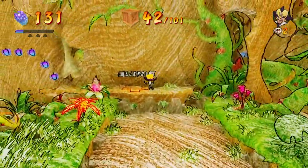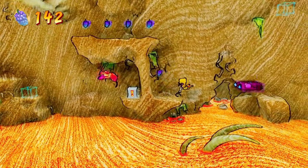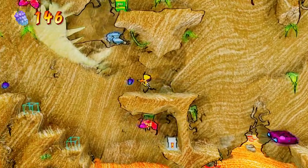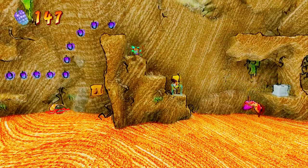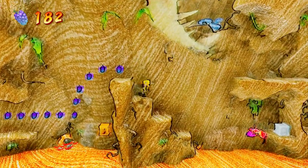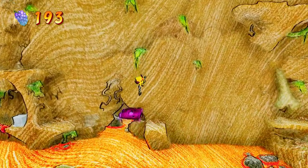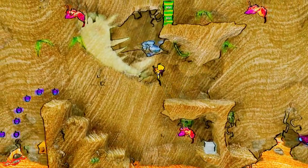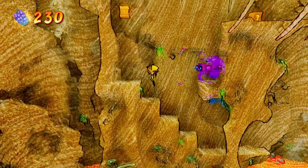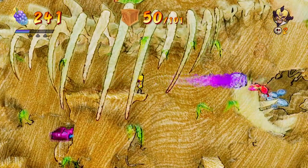That green stuff Cortex shoots out — not only does it look nasty but it's also very difficult to see in this color setting. We're doing pretty good — 33 crates, hoping I didn't miss anything. Doesn't look like it. We're strumming through this quite well. I remember this part being a little tricky. I love the color of the lava here — there are a lot of little details I definitely appreciate. So we're just about halfway through.